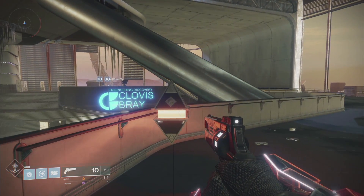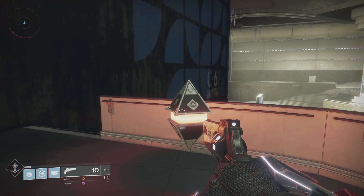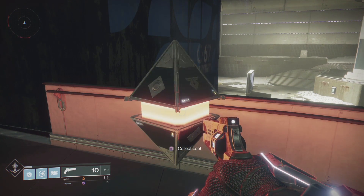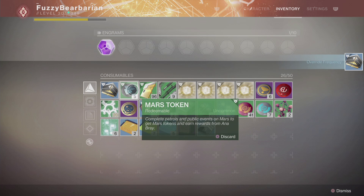Here's how to reduce your odds of getting duplicate sleeper nodes. First, a bit of background: there are 40 sleeper nodes in Destiny 2 scattered around Mars. To access each of these requires an override frequency, and you get override frequencies by combining four resonant stems.